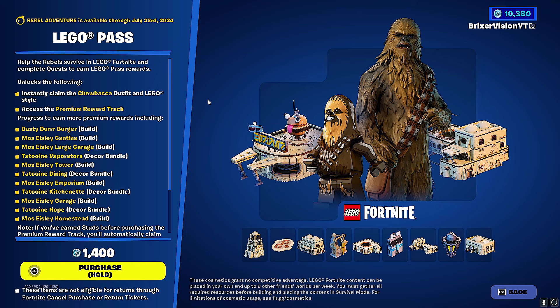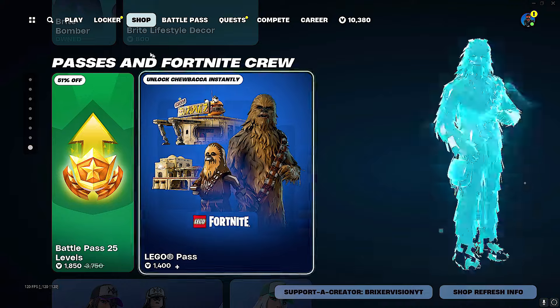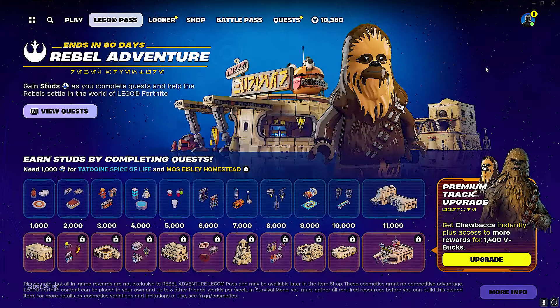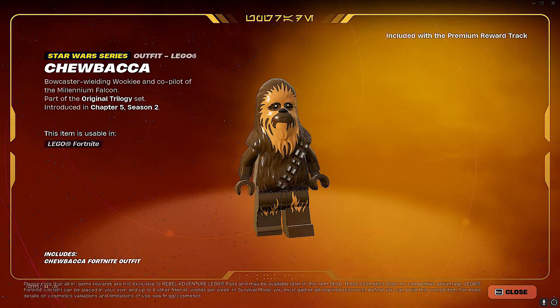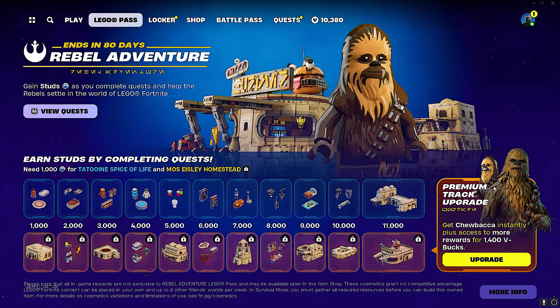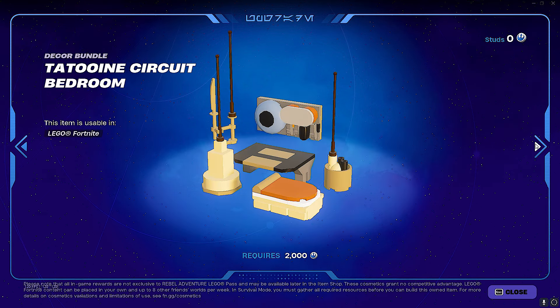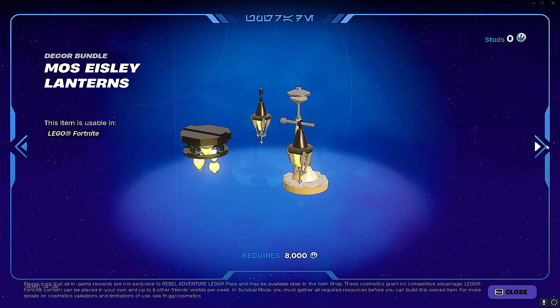We also have the Lego Battle Pass. I don't play Lego, you guys know that. Let's quickly switch to Lego mode to look at the actual Lego pass. I heard that if you upgrade and pay the fourteen hundred V-bucks, you actually get Chewbacca straight off the bat. Fourteen hundred for a skin — the Star Wars skins alone are fifteen hundred so I think I'm going to purchase this because I want the Chewbacca.